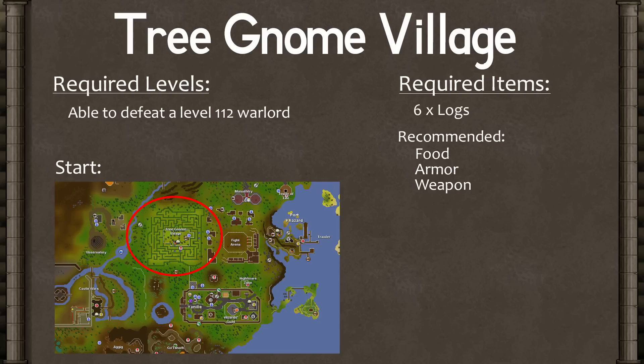There aren't any level requirements for this quest, but you do have to defeat a level 112 enemy. If you have a set of rune armor you can wear, it shouldn't be too difficult to defeat him. The only required item is six regular logs. It's recommended to bring along food, armor, and a weapon for the fight.